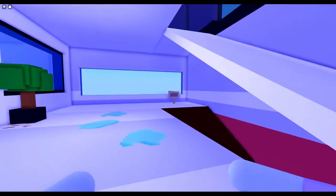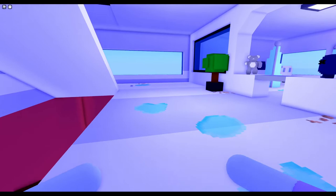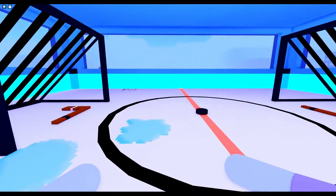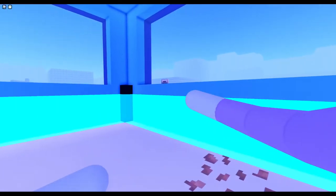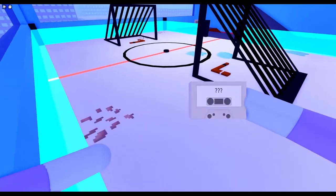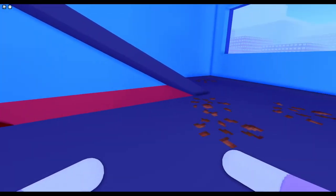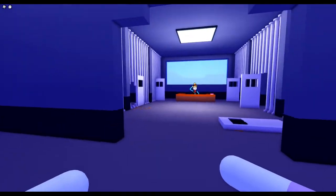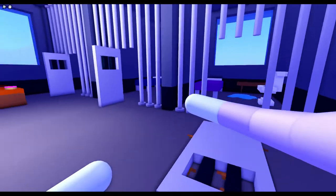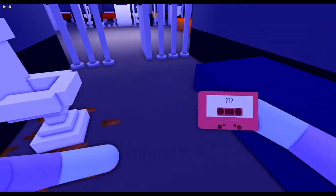I'm joining another server since there are 39 cassettes total and I haven't shown them all. In the hockey floor, the cassette is on the window and it's white. If you have the jail floor, go to the second cell on the right and the cassette will be behind the toilet — it's red.